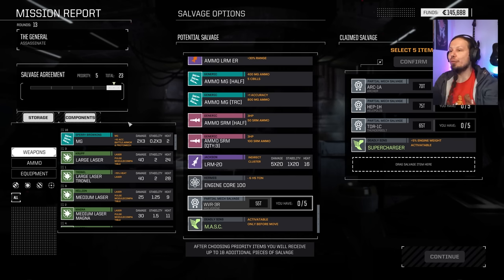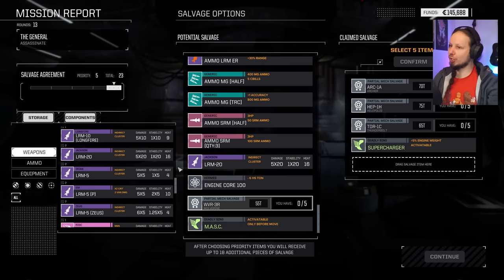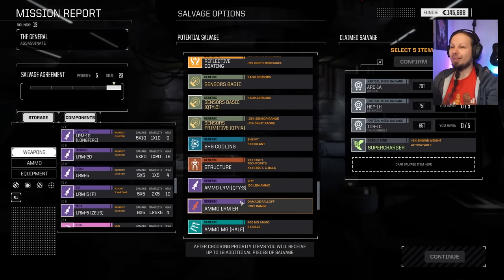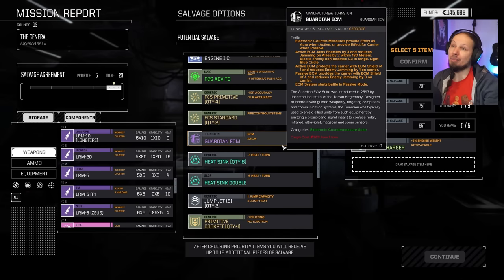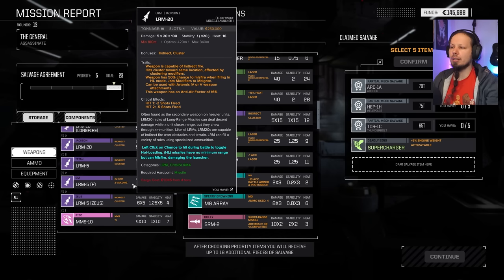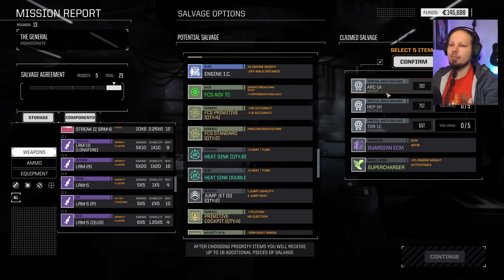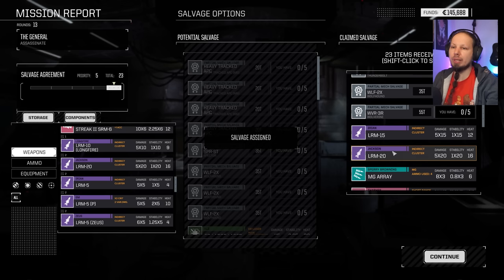I'll take the Helepolis part, I'll take the Archer part, I'll take the Thunderbolt, I'll take a supercharger even. The Wolverine is not that interesting. Wait — we can look at components now! What?! This is so big! We can now actually check if we have that item already, if we have similar items, if we need it or want it — we can compare our storage with the loot. That is so good! I love that! Big thumbs up — that is so needed. So I'm gonna take the mech parts obviously. The question is do we take more electronics like a rangefinder, a zoom, a Guardian ECM, or do we take the LRM-15? We got two LRM-20s actually. I think what I need more is a Guardian — let's take that.